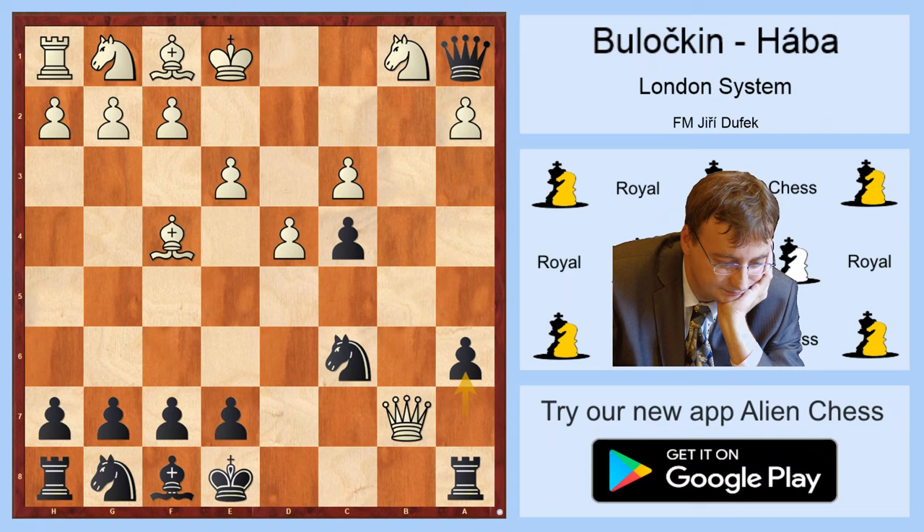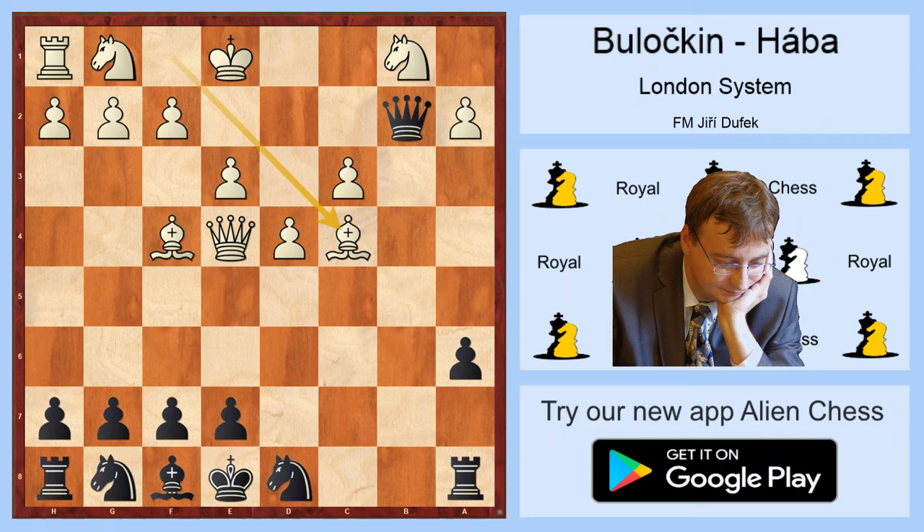After Qxd7, double attack on c6 and a8, knight d8, Qe4, Qb2, bishop c4 — and in the correspondence game Nürburgrer-Baranjuk, White has two pawns for the exchange and very good development, strong initiative, and is probably even winning this position.